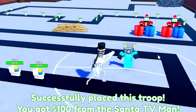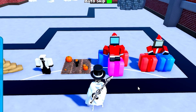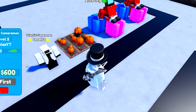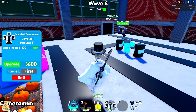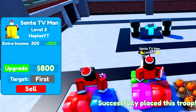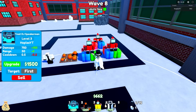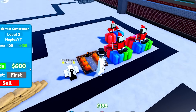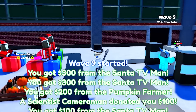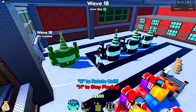Place the Legendary down right here like so. The Scientist Cameraman next to a Pumpkin Farmer next to a Santa TV Man — it's beautiful, isn't it? The trifecta you never knew you needed. Looking at the Scientist Cameraman upgrades — they're so bad. I'm spending $500 to get an extra $150 from the Santa TV Man, when $500 from the Pumpkin gives me $50, and $600 from the Scientist gives me $100. So if there's anything you should take away so far, it's that the Santa TV Man is the best farm unit. That's how strong the Frost DJ Man is.